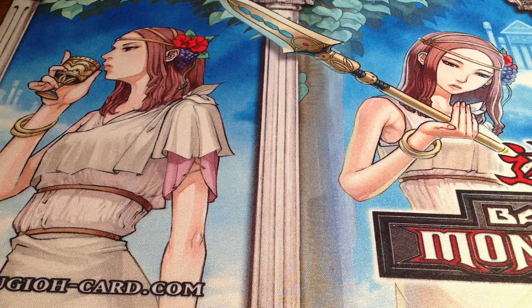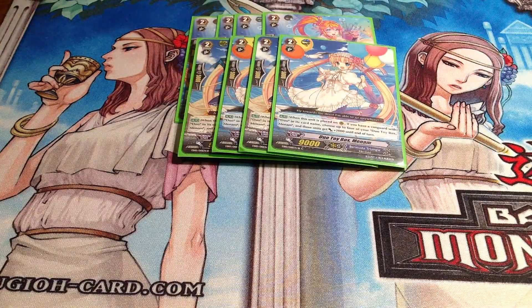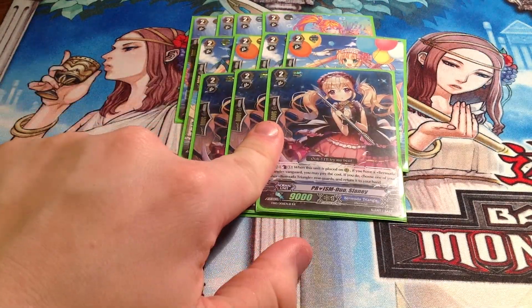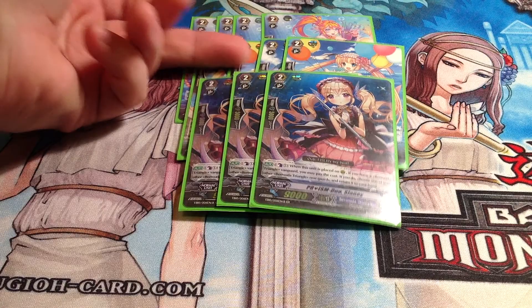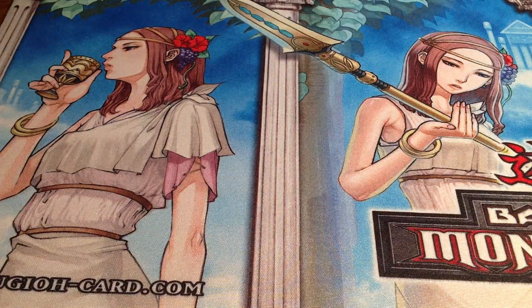For my Grade 2s, I run 4 of Quancy, 4 Toybox, and 3 Slaney. Slaney helps your engine get started, Toybox can get bigger, and then you run at least the same number of copies of your Legion Mate, or minus 1 typically — like 3 to 3 kind of ratios.